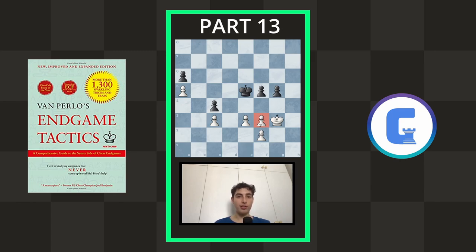Pause the video and take some time to find the clearest and best way for white to convert this winning position. The move is f4 — you're giving away a pawn — and after pawn takes, of course you don't take back, as this would allow the king in. Instead you go King f3.